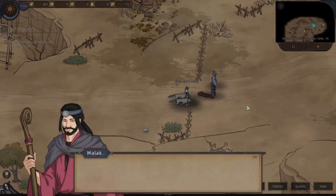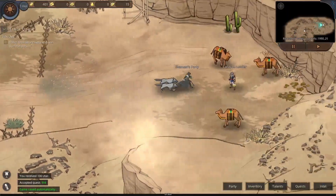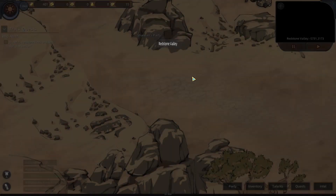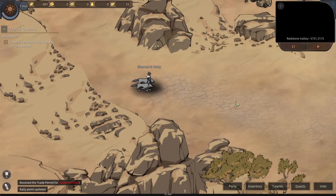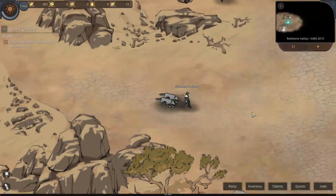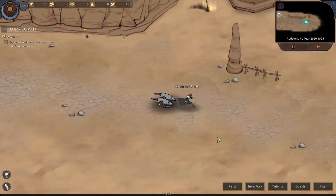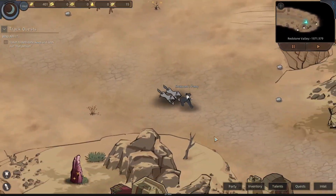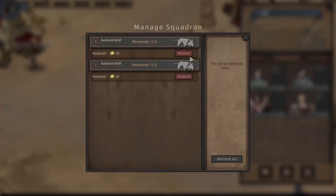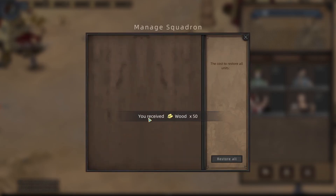In the interest of time, I'm going to skip the main story dialogue, but if this is your first playthrough, feel free to go ahead and read it. Once that's over, we're going to travel to Redstone Valley. We can start off by going to the Redstone Keep. Once we're here, we're going to go on Manage Squad and then dismiss our wolves. Having less squad members means we get more experience per fight.